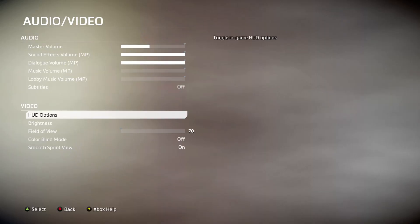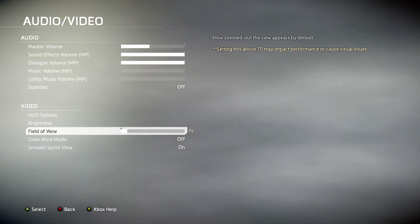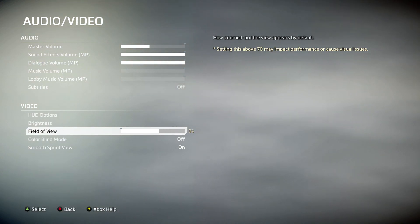We also got this, which I'm really excited about — the field of view. We can now turn it higher; default is 70, that's what we've been playing on. Most PC players play on 90, but we can go all the way to 110 now. This is one of the first times I've ever seen this option on consoles, so I definitely recommend turning your field of view up. I don't know what I'm going to play on yet, but I'll tinker with this a lot.